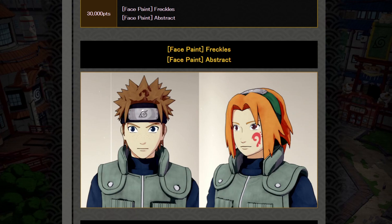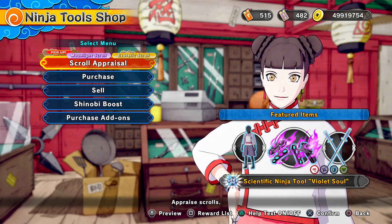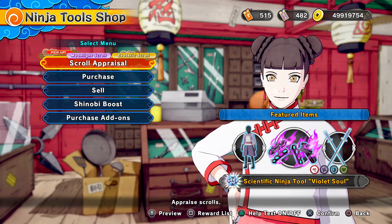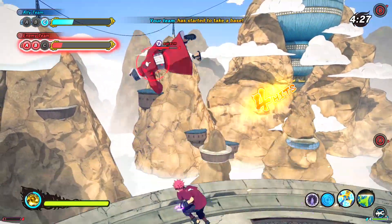Let's head over to the shop because Temtem updated and we got to go crazy. For the shop update, we got the Scientific Ninja Tool — Violet Soul — making its way back to the game. A really cool weapon, by the way. It allows you to fight like Hinata on the attack class. Really, really cool.